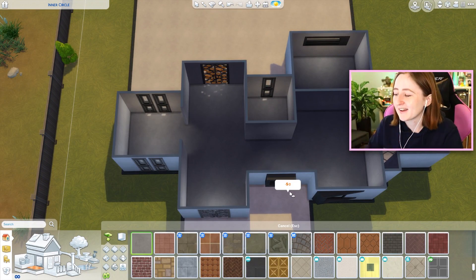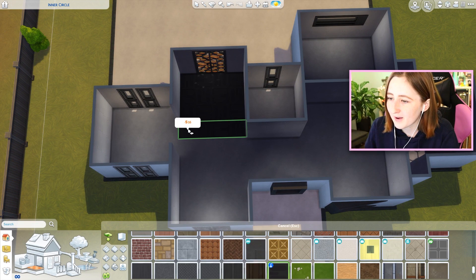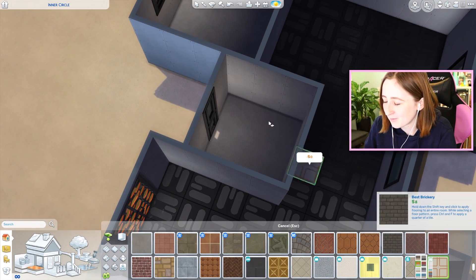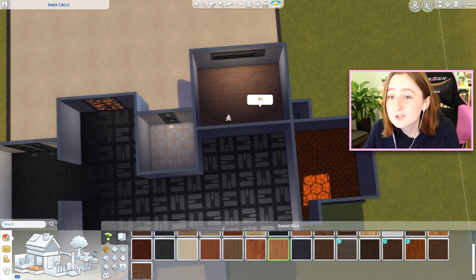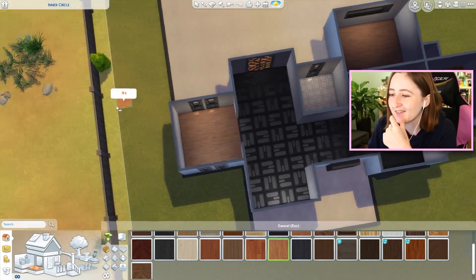I think one of the worst items - and I'm dead serious - is this tile, so I'm going to put it in the kitchen. Should we put it in the whole house? I was thinking about using the bowling night stuff one in the bathroom, some carpet in the kids room, some nice orange-toned wood in the master bedroom. Maybe we could get that in the dining room too.